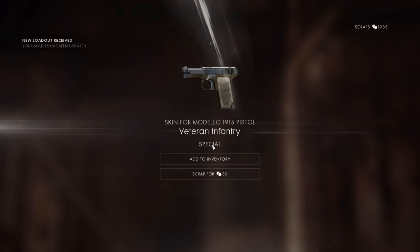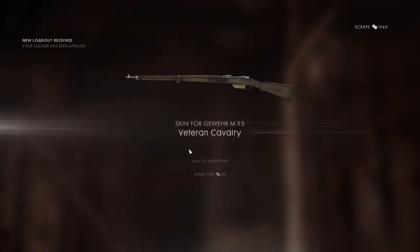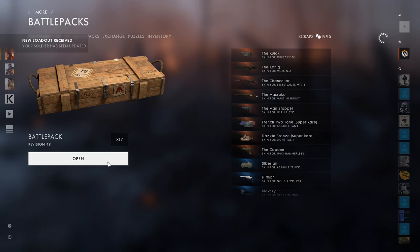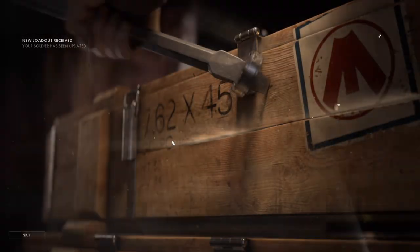That was an ugly pistol - Veteran infantry. I'm going to scrap that as well. It's so hard to get the puzzle pieces. Veteran cavalry - I'm going to scrap it. 17 more boxes, guys. 17 more boxes.